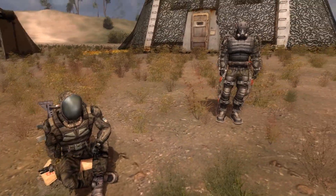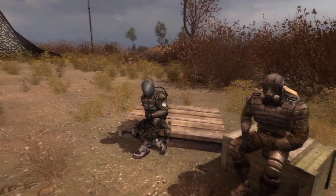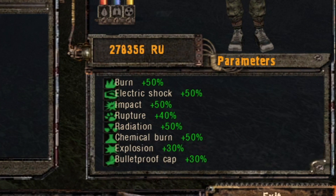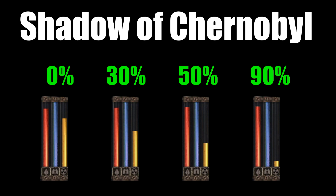To protect themselves from radiation, stalkers wear special suits that reduce the amount of contaminated particles entering their body. Each armor in the games thus has a radiation protection parameter. Keep in mind that this only protects from outside contamination, and so it doesn't reduce the rate at which radioactive artifacts poison you. This is how it looks in Shadow of Chernobyl with the old armor system, with 0, 30, 50, and 90% of radiation protection.